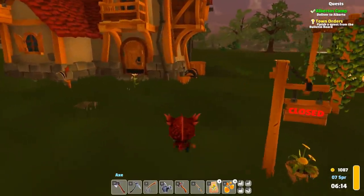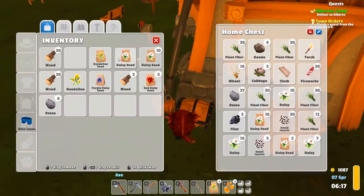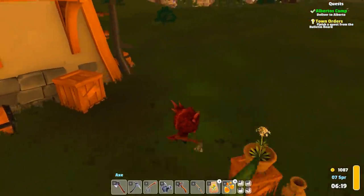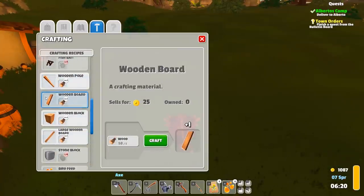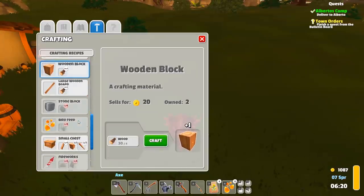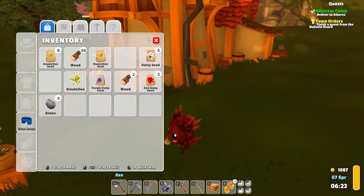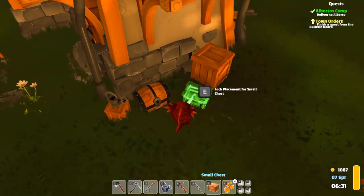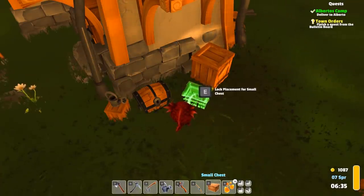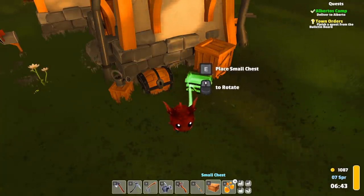I think the first thing we should do is make another storage box — we are needing the space. Let's make two poles, four boards, craft that bad boy up. This will give us a little bit more storage area. Place small chest — perfect. Now we have this guy so we can throw things in.